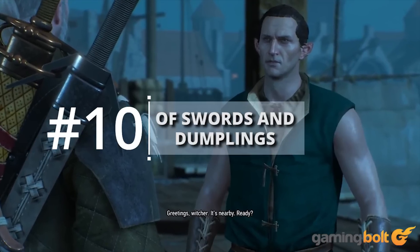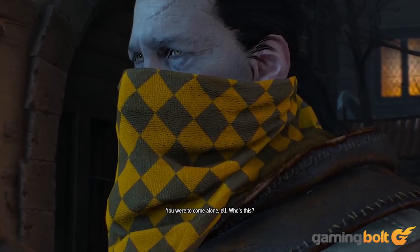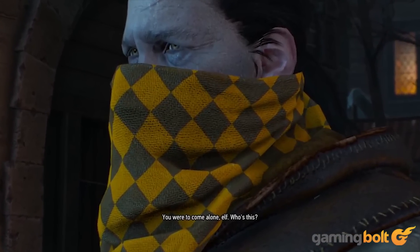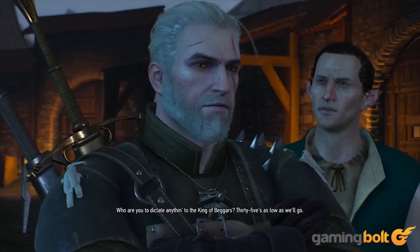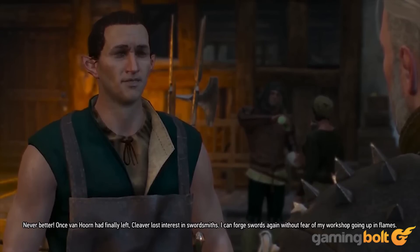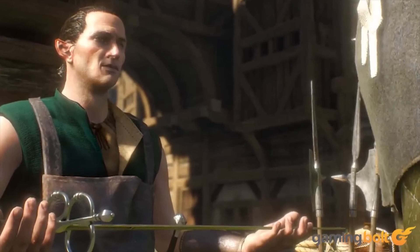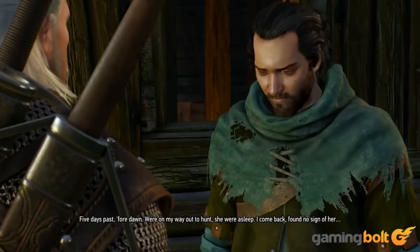Of Swords and Dumplings is quite light on story stakes and riveting decisions for the player to make, but it's still a pretty entertaining, if not a little long, quest. It combines a series of fetch quests, negotiations, conversations, brawls, and skirmishes within the area of Novigrad, and while none of this is really all that special, it all just comes together compactly. What's more, you also get a decent weapon at the end of the quest.